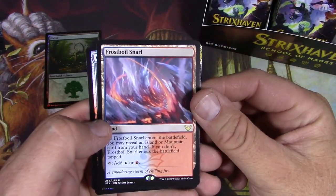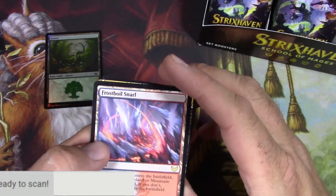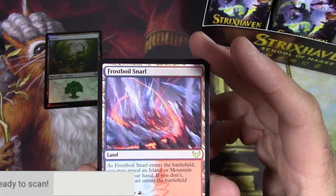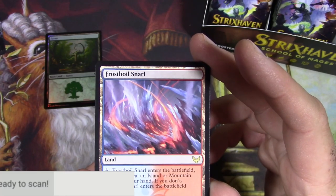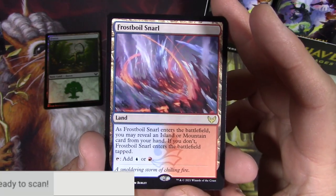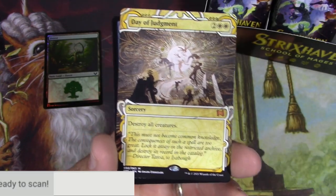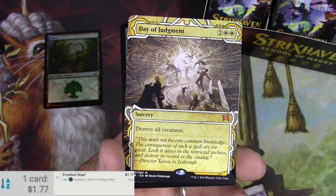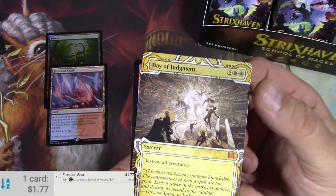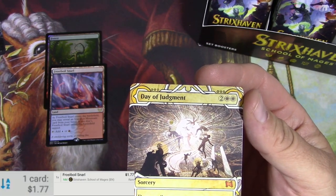Got a Frost Boil Snarl, and I'll scan up the ones that look like somewhat notable hits. This is a dual land — enters the battlefield, may reveal an island or mountain card from your hand; if you don't, it enters tapped. You can add blue or red. These seem very useful, but apparently they're just a continuation of a series from Scars of Mirrodin or something like that — not worth a whole lot, but I like them.